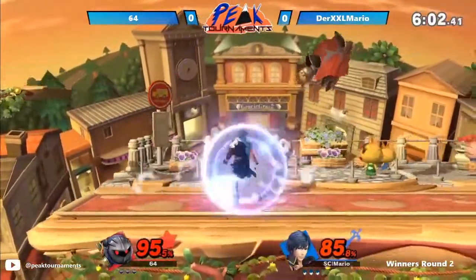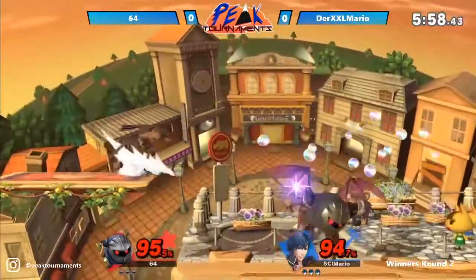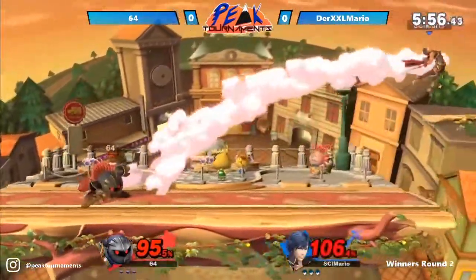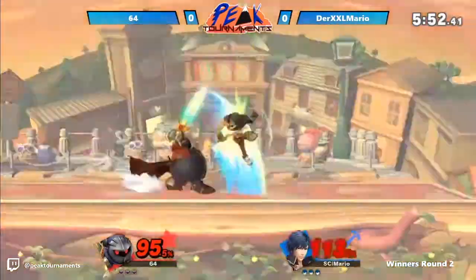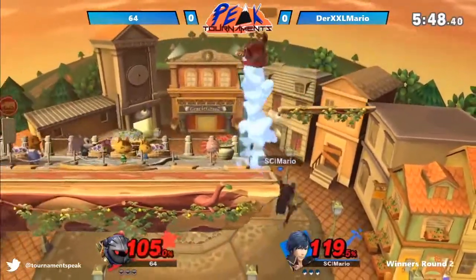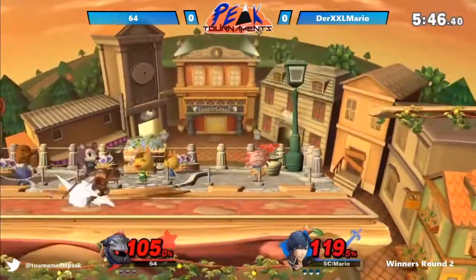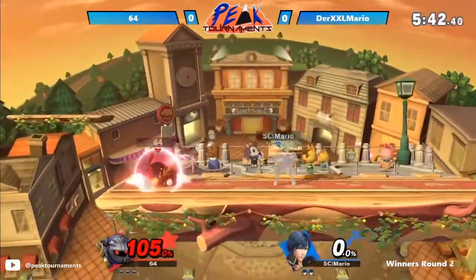Both really kind of even percents here. Meta Knight's just a little bit lighter than Chrom, though. Good down smash. There's the jab. Pretty even game here. Tries to edgeguard with the F smash, but not catching him out of that up-B. But there's the down-B! It prevents him from the edgeguard, but it doesn't matter.